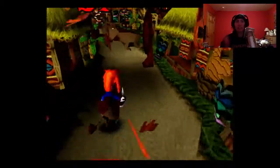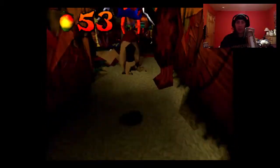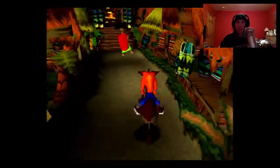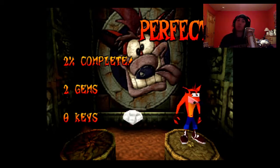You want to stay underneath this one — don't jump, it'll kill you. Jump over this next one and over the spikes, then stay to the right. And there you have it — a gem if you got all the boxes and didn't die. So that's 3 out of 26.